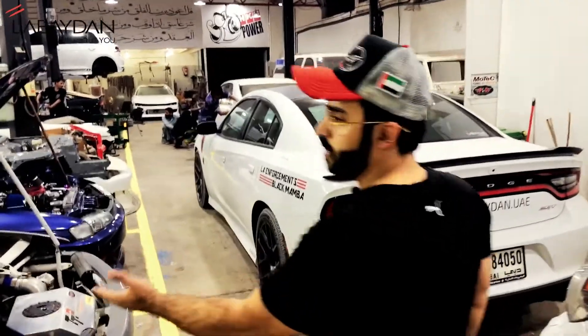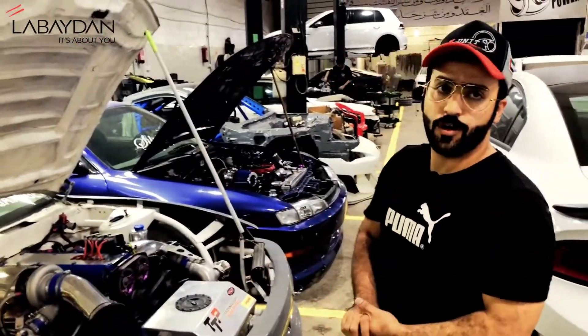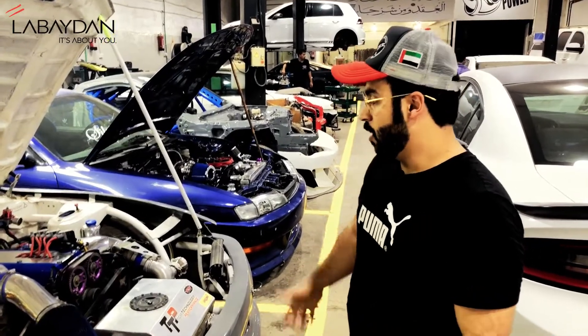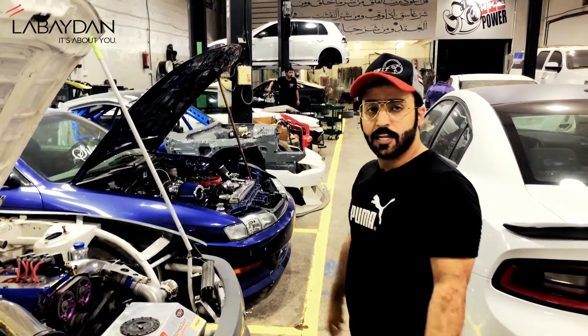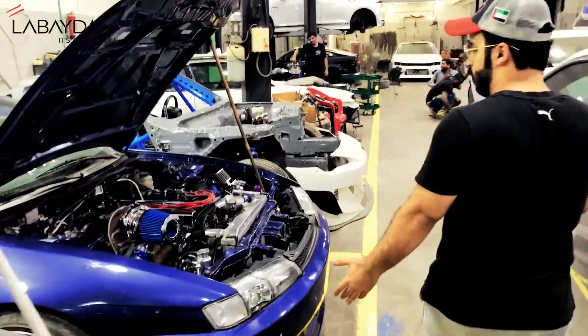This is the first car — Shamsi's car, for a Power Logic owner. It's on a 2JZ GTE with R154 transmission. It's a full stroker engine, 600-plus horsepower. The second car is a street car, one of our friend's cars.